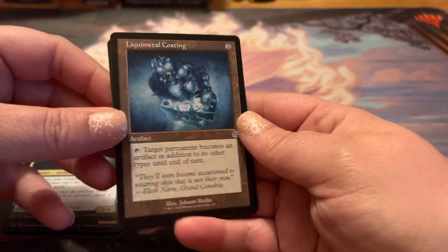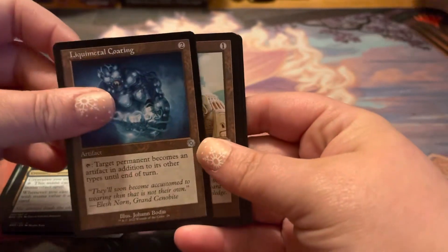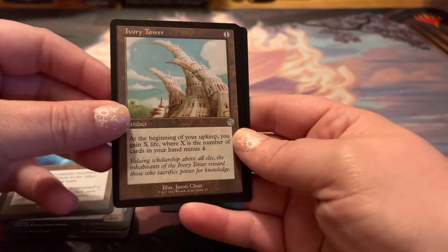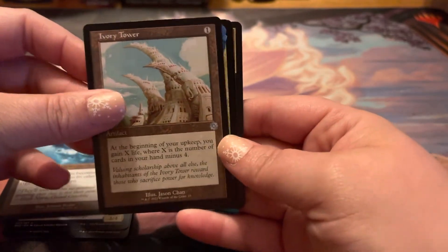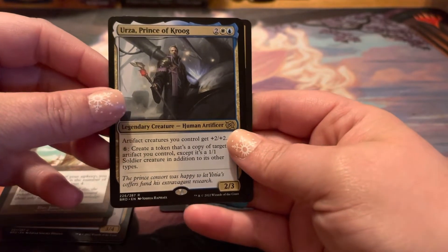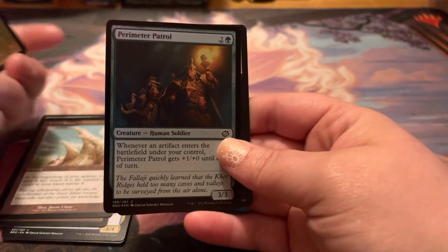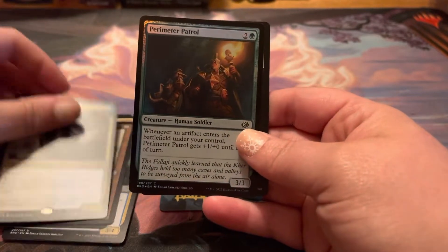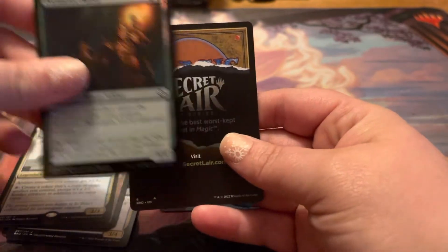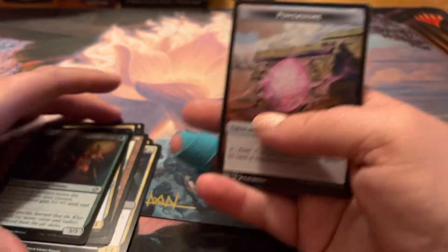I don't think I've seen this one yet. Mox is shaking his head yes that he has. Ivory Tower. Urza, Prince of Kroog. Perimeter Patrol. And our Power Stone.